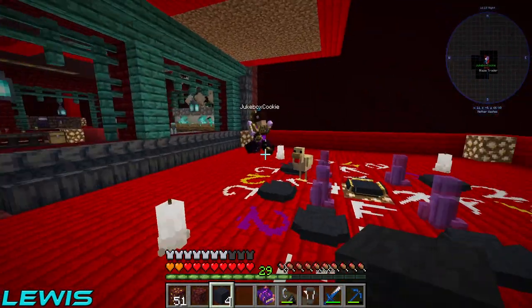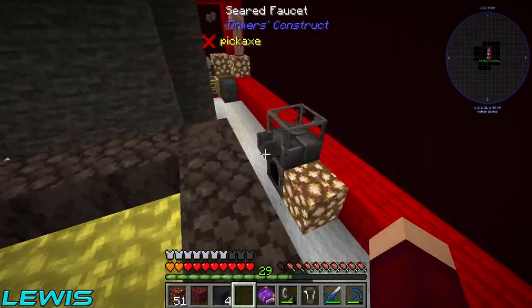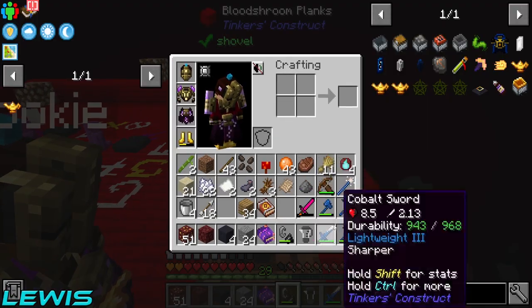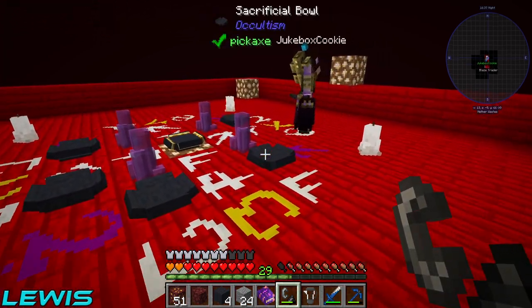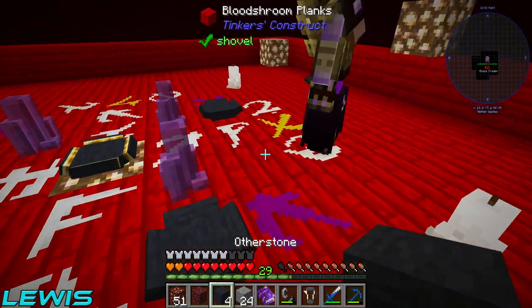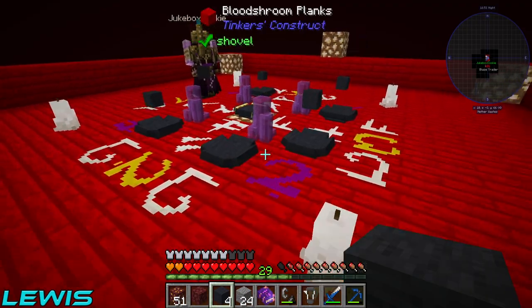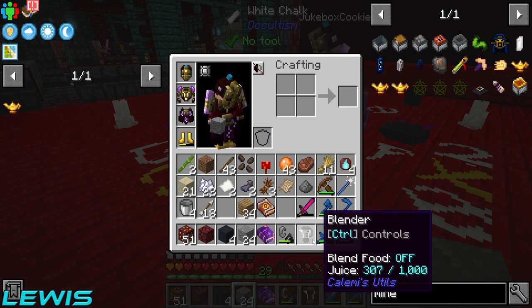We need two more sacrificial bowls - okay, not too hard to make. I have 24 andesite and flint and steel so we can make more easily. The four corners are all that stone, and then a goldinger which I have in my possession - that goes next to one of them.